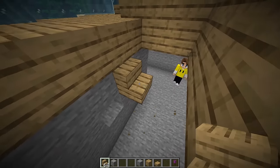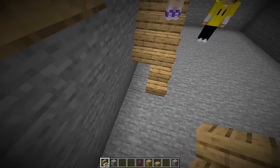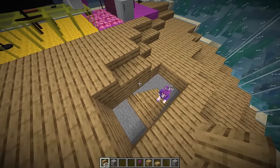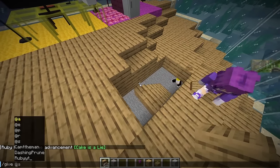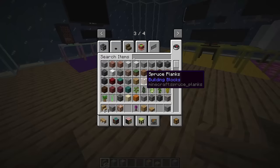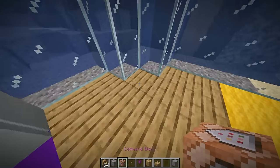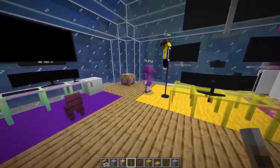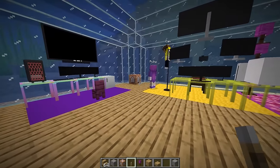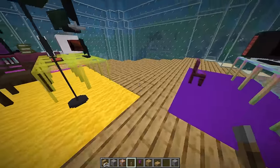Let me grab a few wooden stairs and place those down right over here. We have the stairs, but how do I make it open and close? We need a command block - slash give myself a command block. Let's put the command block down in the corner so we can all open and close the door.